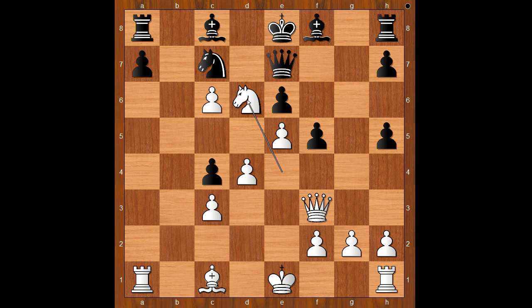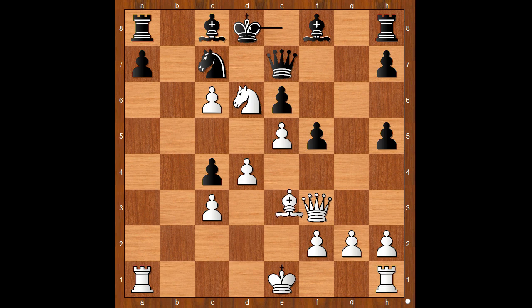Grosdov resigned in view of the continuation: king to d8 — and what now? What was Grosdov worried about? What would you do in this position if you had white pieces? This is a little puzzle. The solution is bishop to g5. After queen takes bishop, then knight f7 check, forking the king and the queen. King to e7, knight takes queen — and I guess we can stop here.